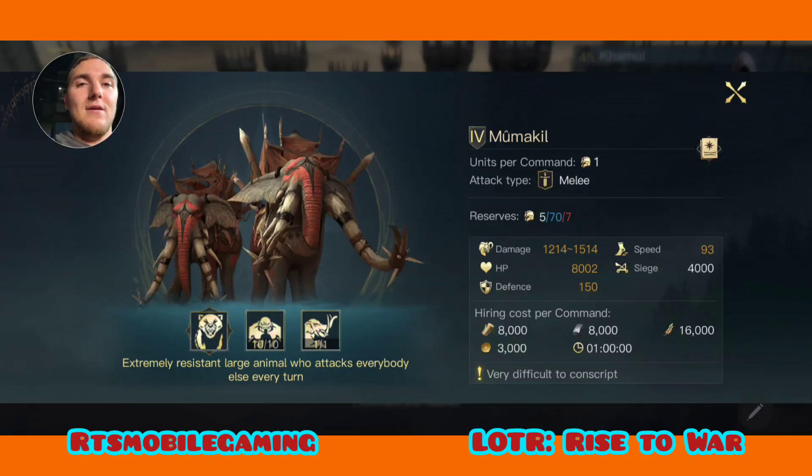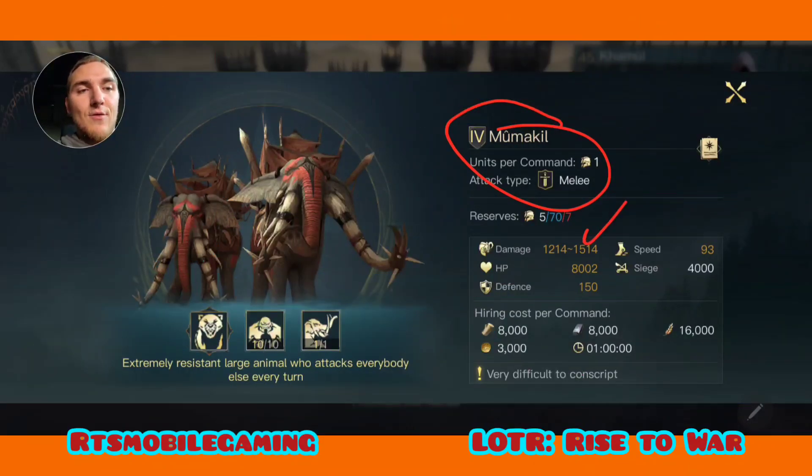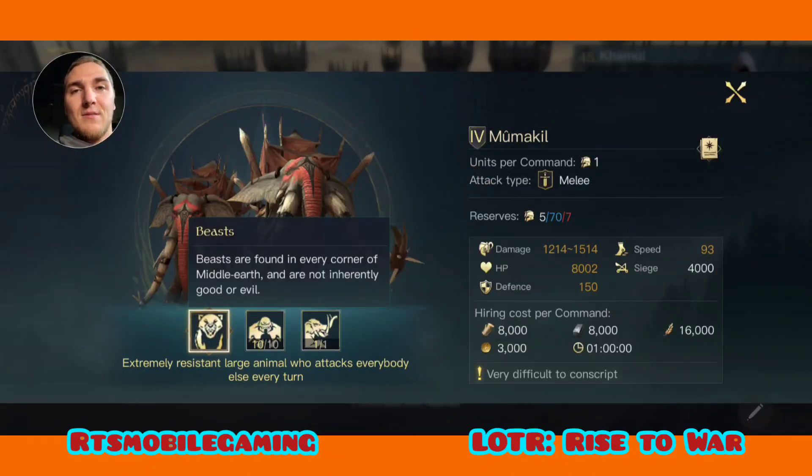Today's video is about the Mama Kills. Mama Kills are phenomenal units — great damage, great HP, great speed, great defense, and great siege. They also have the Beast ability.